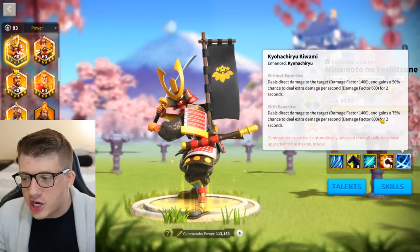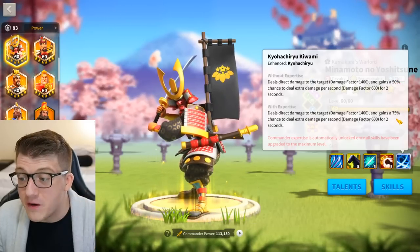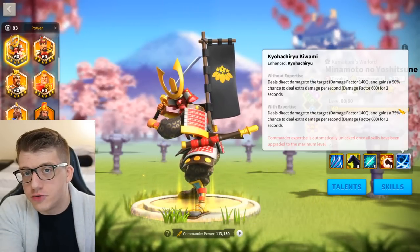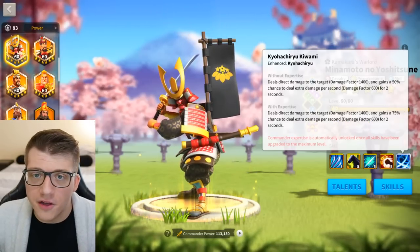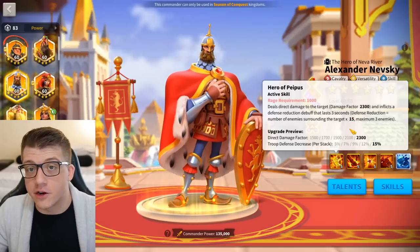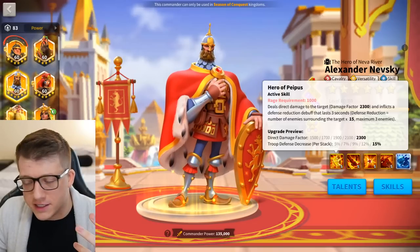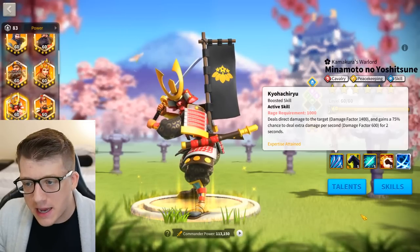The expertise actually changes the active skill's proc chance from 50% to 75%, meaning on average he deals about 2300 damage factor to a single target. That's the same amount of single-target damage as Nevsky, who is one of the best cavalry commanders in the entire game and honestly one of the best commanders in general.